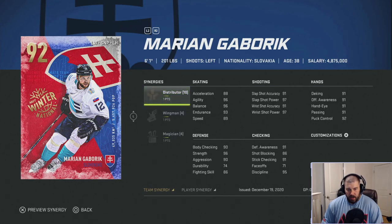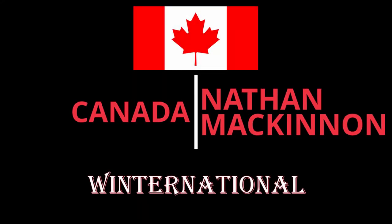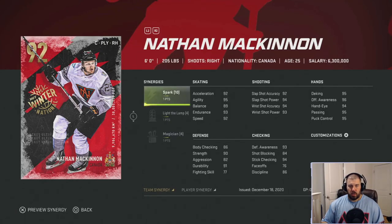Nathan MacKinnon — six foot tall, 205 pounds, right-handed shooting Canadian center for the Colorado Avalanche. He's pictured with Team North America from the World Cup of Hockey, as he was under 23 at the time. His synergies are one point Spark, one point Light the Lamp, and one point Magician. You'll need the 92 for a useful player synergy since the 91 doesn't have Magician — and Light the Lamp is not a good synergy.